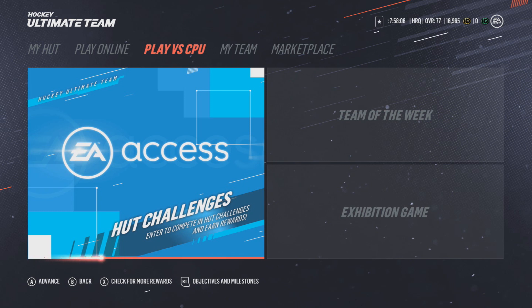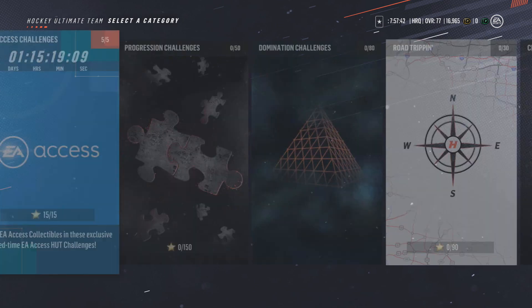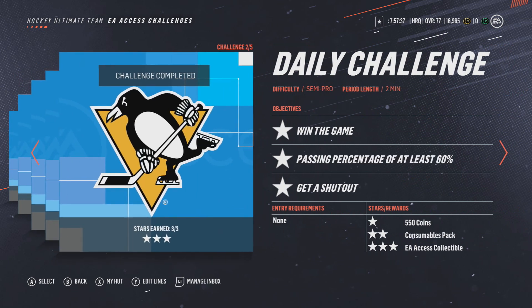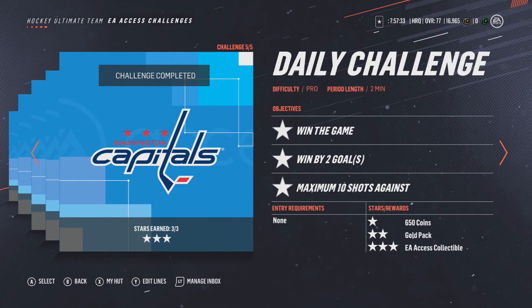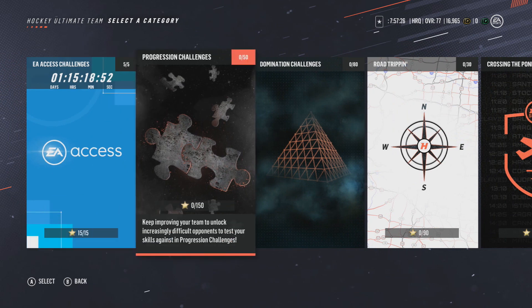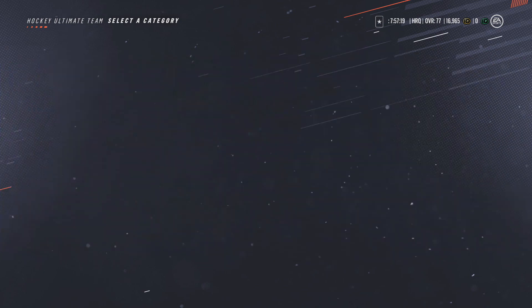How's it going guys, we are back with another video. This is a video I definitely needed to make because a lot of people were asking me what is the best way to get your team started in HUT. My suggestion for anyone just starting, if you're not going to spend any money, you gotta play offline. I suggest mostly the HUT challenges. The EA Access challenges were very very good — you got collectibles, coins each game, a gold pack, and after using the collectibles you got a 30k pack, which is very solid. The Road Tripping one is very good as well.